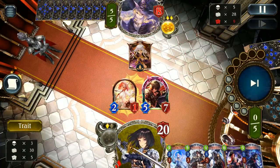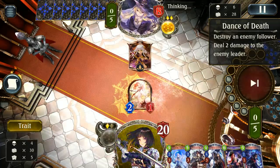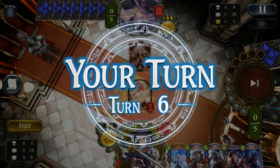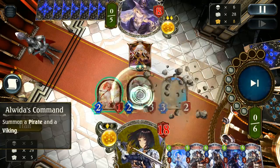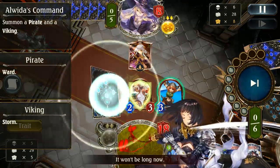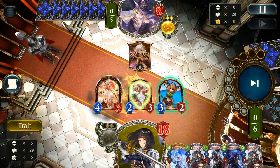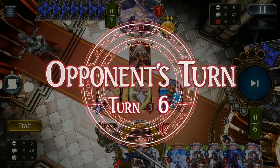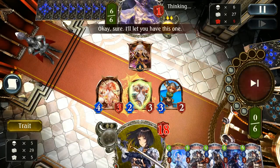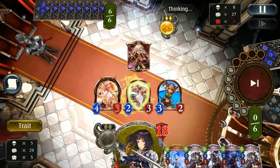We get that damage in nicely, putting them on eight. Unfortunately I don't quite have enough — the Aldous is going to be seven with an evolve but that's still short by one. I've just got to hope they can't clear this next turn. I honestly should have evolved the three-two because it would have forced them to evolve if they had Levi — luckily they didn't, otherwise I would have been in some real trouble.